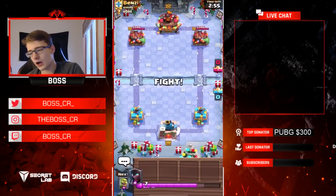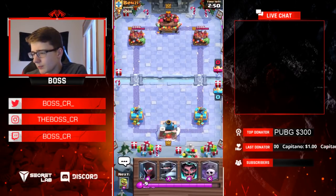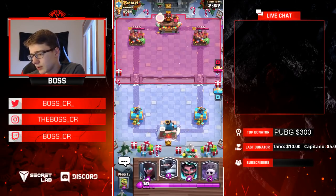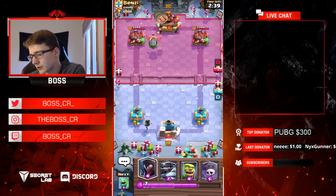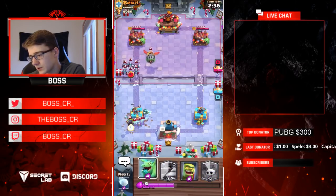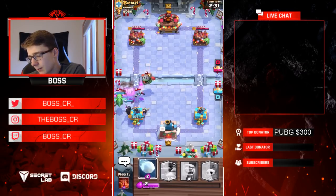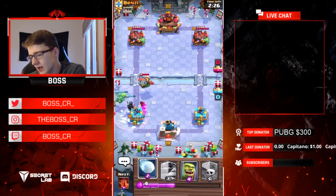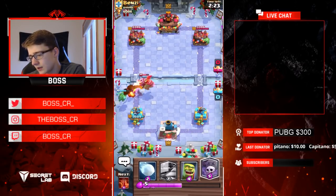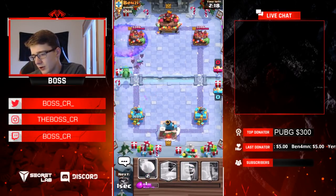We're going against another level 12 here. After this game, maybe I'll play one more and then show the replay I was talking about. He's gonna start off with an Inferno Dragon — I'll just E-Wiz. Could have actually waited and leaked a couple elixir for it to cross over, but I don't think it's gonna matter. He's going in really aggressively right now with a Minion Horde and a Goblin Barrel. Because he's down so much elixir right now, we're going in for a graveyard really early on in the game. I feel like there's no risk doing this — worst case scenario, he's just gonna be able to defend this.